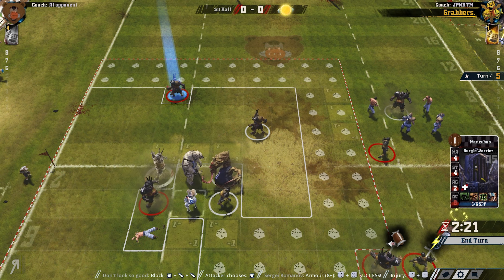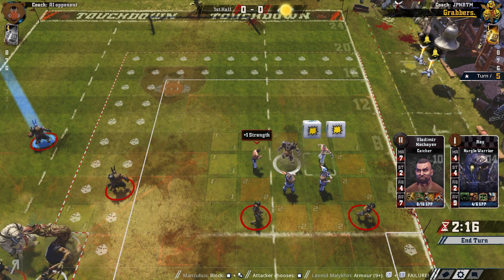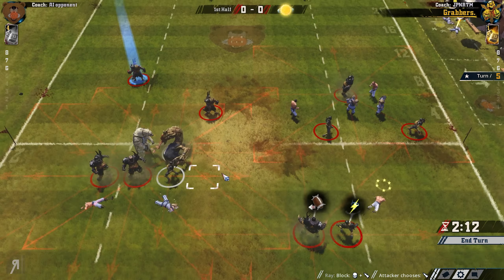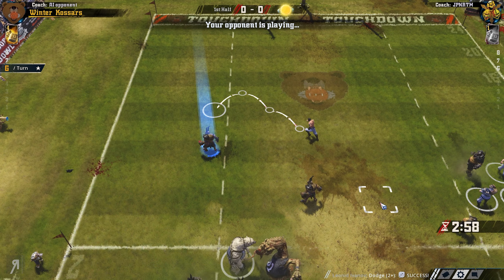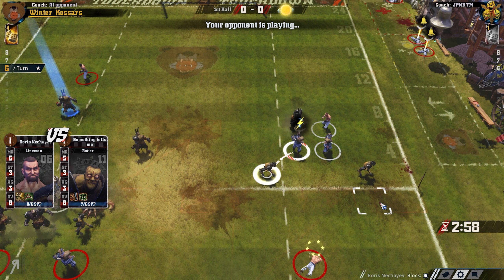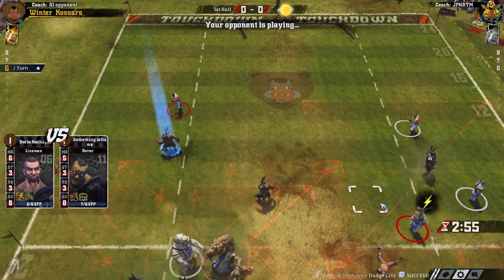I'd actually like Bork to score this one if at all possible, because if Bork can score he's going to level up, and that's going to be pretty impressive. Can we roll anything here? Not getting very lucky. We're just going to stay here - I want to make sure everyone's in a tackle zone. This guy is free to move but he's by himself - what is he going to do against two Pestigors? We should be much more likely to get a score now.